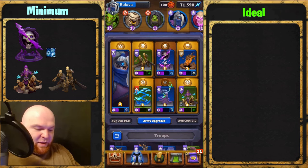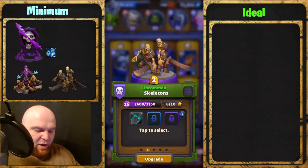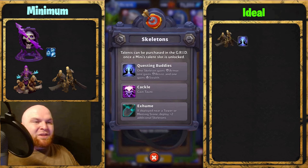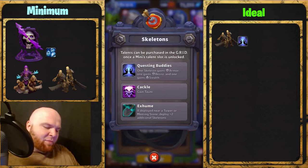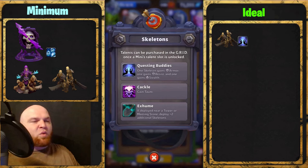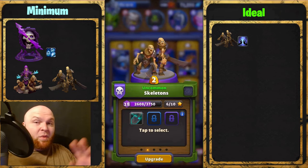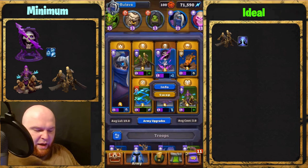Now let's talk about the ideal case. Number one: you will need Skeletons with the talent Questing Bodies. This talent isn't that useful — it's just the best out of what we have, the other two are even more useless. Questing Bodies makes your skeletons a little tankier, but they'll all die at roughly the same time, so it doesn't really matter. You can take it if you want.